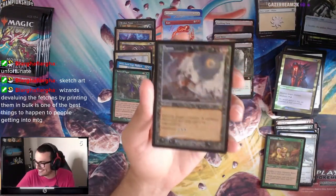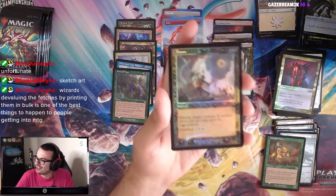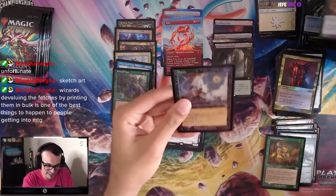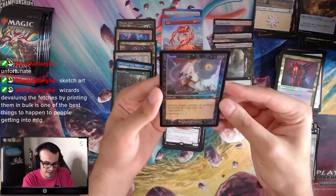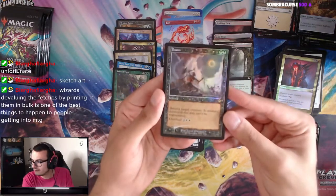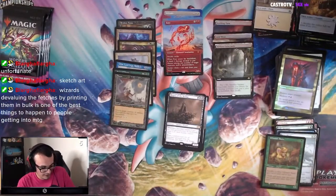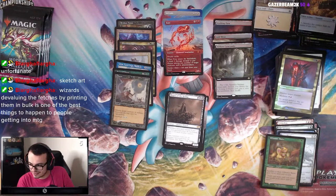Damn — look at that. Destroy target creature, a creature destroyed this way can't be regenerated, and you can overload it for 2 and 2 white. Damn! It would be nice if we hit a Force of Negation from this box so we can have multiples.